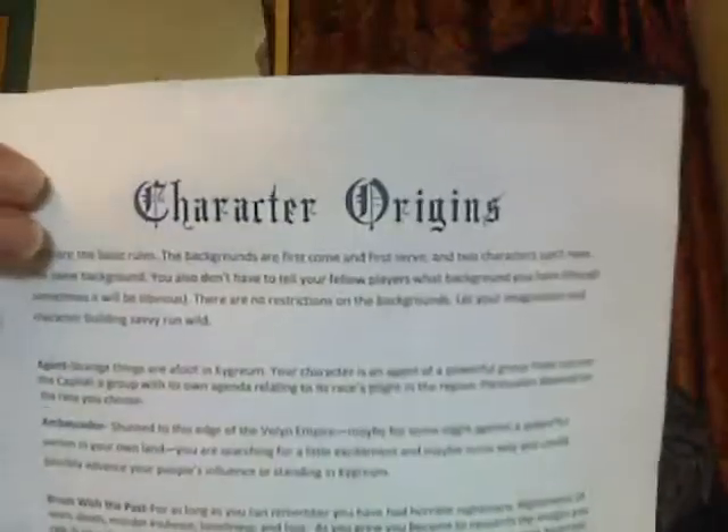So what I have here is a list — I don't know how well it will show up, I'm going to attempt to put this on the camera — just a list of all these different origins that, at the character creation step, a player can add to their character background. There are a few rules, and they're quite simple. The backgrounds are first come, first served. Two characters cannot have the same background. You also don't have to tell your fellow players the background you have chosen, though sometimes it will be a little bit obvious. There are no restrictions to backgrounds — let your imagination and character-building savvy run wild. I'll just pick a couple of options from the list, read them to you, and build a quick backstory to give you an example of how this could play out, and then an actual in-game scenario from the point of a DM.